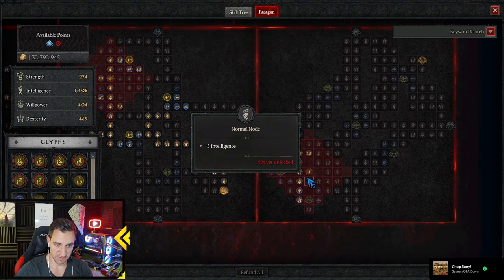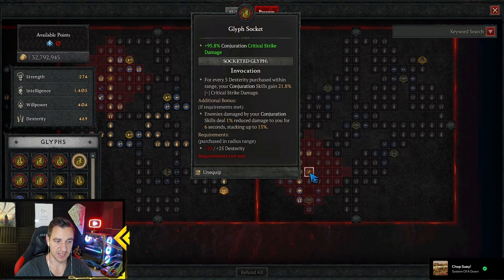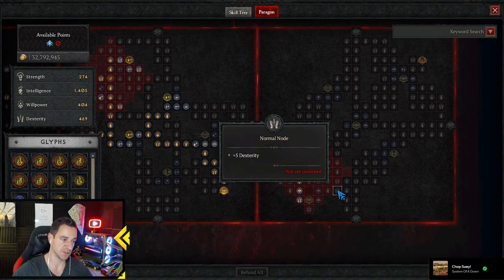In the last board we have Invocation, which I haven't even maxed out yet — Enemies damaged by your Conjuration Skills deal 1% reduced damage to you. That's just for survivability. Then we go into Dex to make it happen, one more into Dex. But the Build Planner is going to have all of it of course.